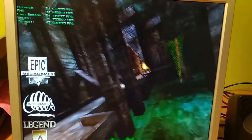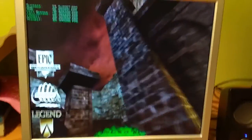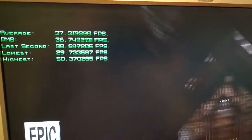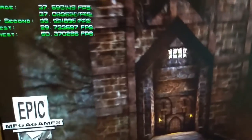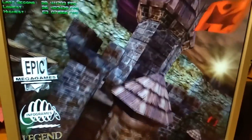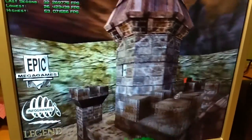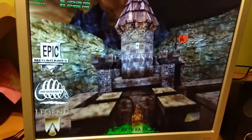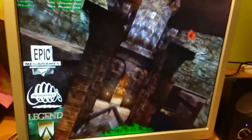Unreal Gold with the Banshee — everything maxed out at 800x600. Graphics is perfect, colors and lighting are just nice, and the framerate as well — above 30. I was playing the campaign a little bit and the gameplay is smooth as well — 36 FPS, really good. It looks good and it's really enjoyable with the Banshee card.